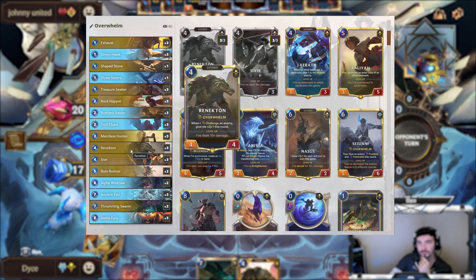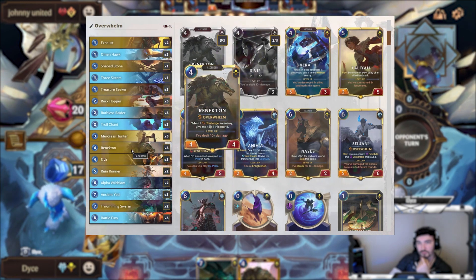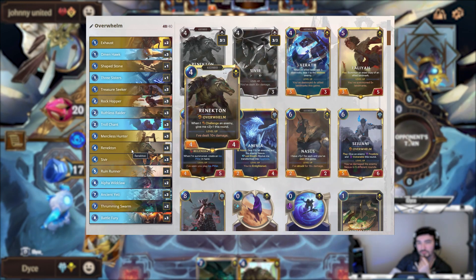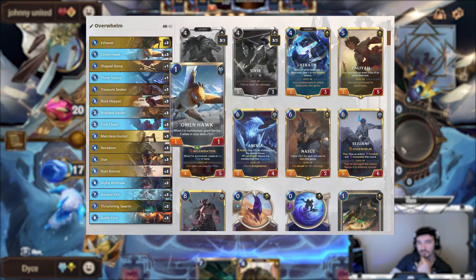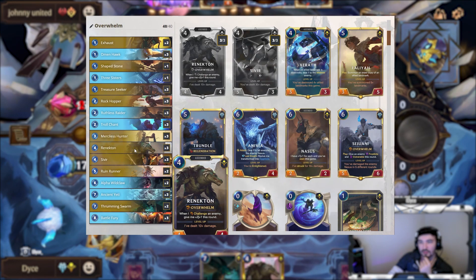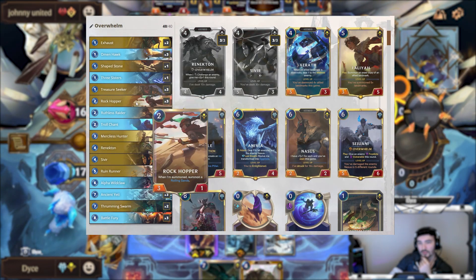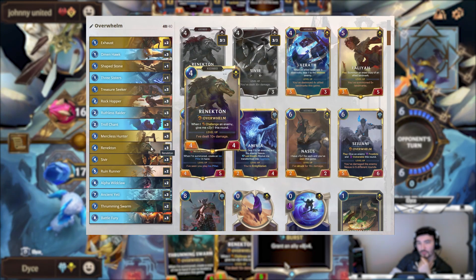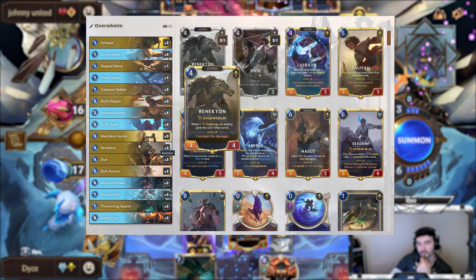Renekton is one of the main champions of the deck. Because of his buff, it actually makes him pretty easy to level up, although with all the removal in the current meta it's still very unlikely you will. But it's at least way more possible than before. You have a few different ways to challenge people: Renekton's spell makes something vulnerable and gives plus 2 attack; you can use Exhaust, Rolling Sands, or Merc Hunter to activate his condition and make him a 6-attack Overwhelm unit. He's also a good Battle Fury target later on.